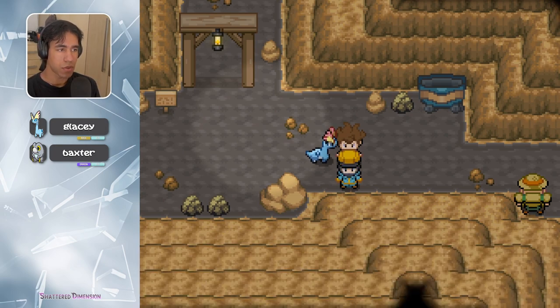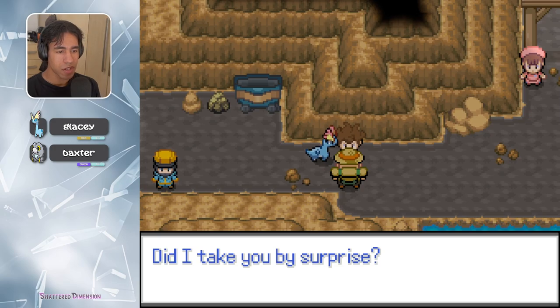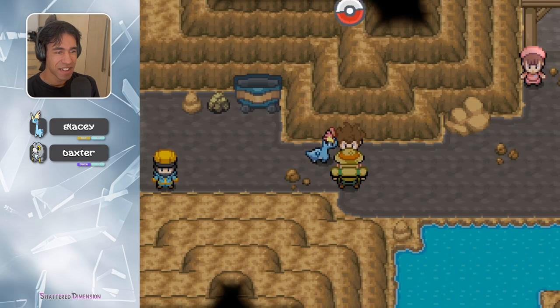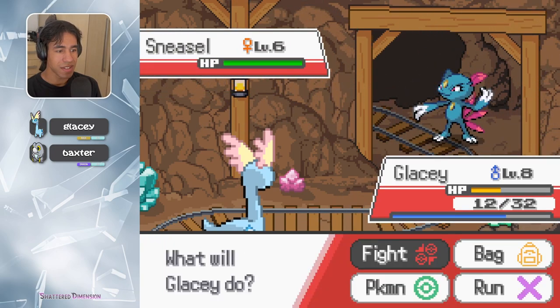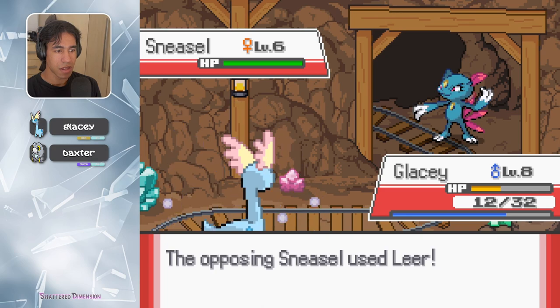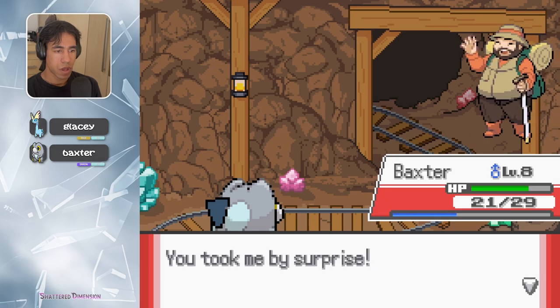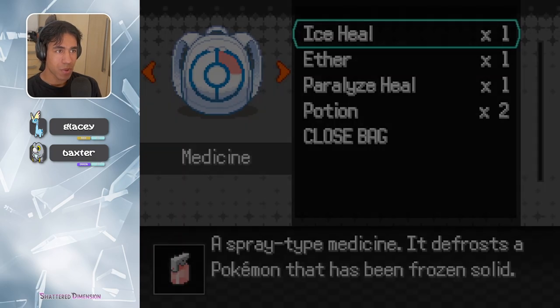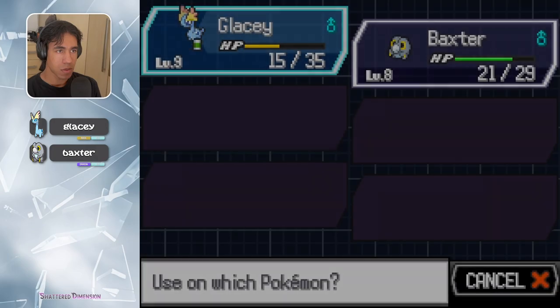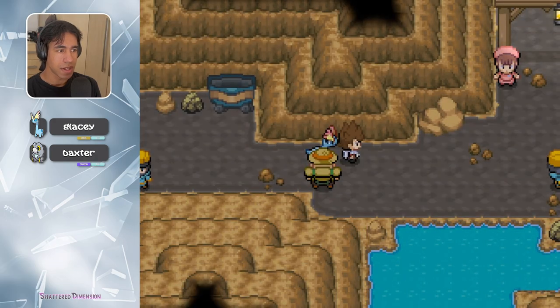Boo! Did I take you by surprise? Sneasel — there's a damn Sneasel in this game. Not Leer — I'm gonna get one shot if I don't kill it. You took me by surprise. Could use a potion. Let's not be too hasty with the Oran Berry.